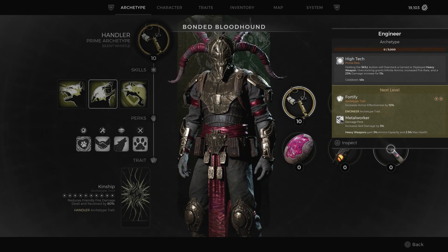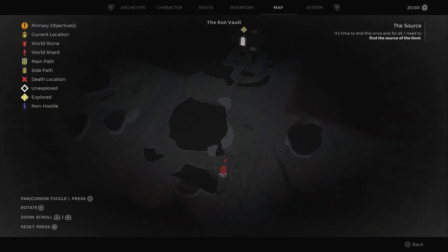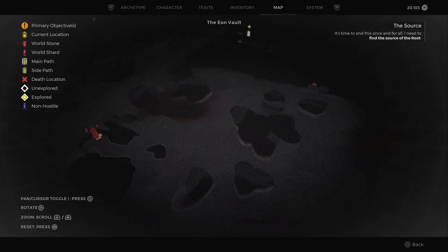Hello everyone, Johnny Hurricane here from gamersheroes.com. Today we're going to go over how to get the Engineer class in Remnant 2. Let's get started. You'll need to head to Nerud and go to the Eon Vault. If you don't have this, you might have to re-roll your world — unfortunately this one's hard to explain.